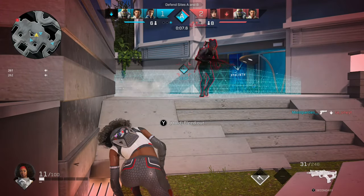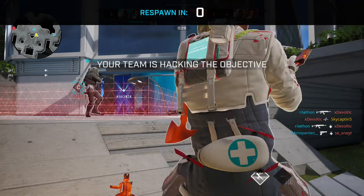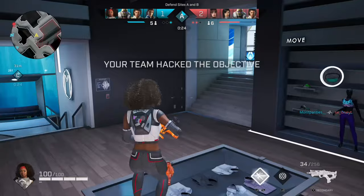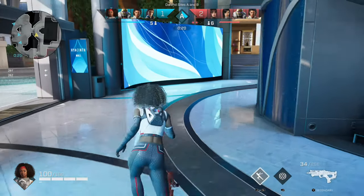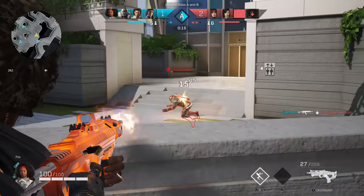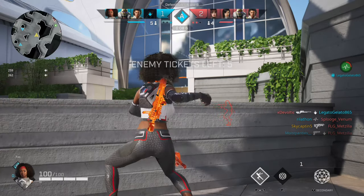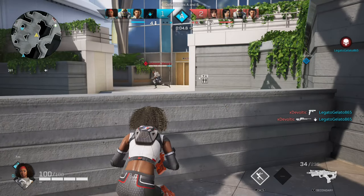If your teammate is downed, sometimes it's not worth reviving them if an enemy is coming towards you. You bleed out quickly in this game — it's not an extended wait — and you go down just as fast. Sometimes it's smarter to shoot and eliminate an enemy rather than saving your teammate and giving them a double kill. You've got to think through the gamble of saving teammates or not.